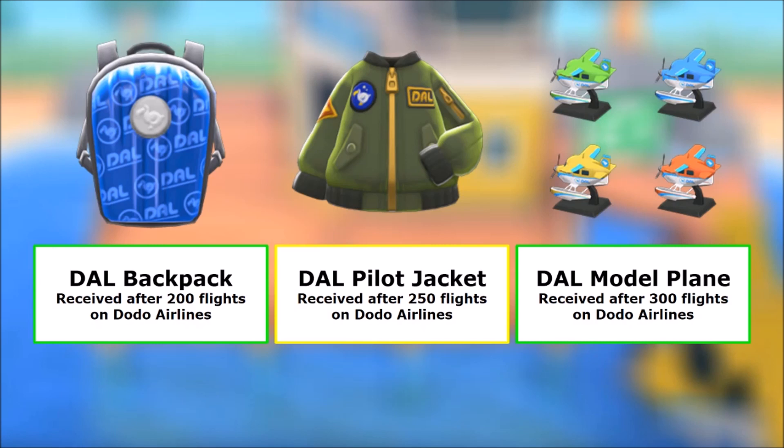The model plane will come in your airport color — mine is green, so I'll get a green model plane. You can also customize it and change it to whatever color you want. But my goal, and I think a lot of you will do the same, is to collect all four plane colors.